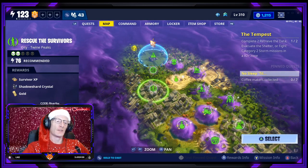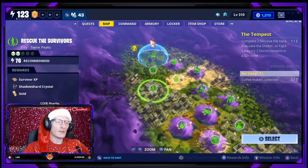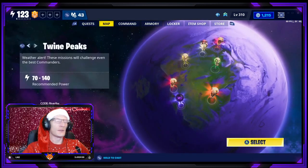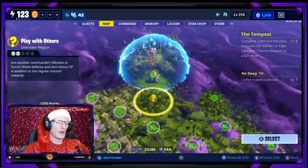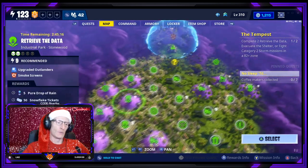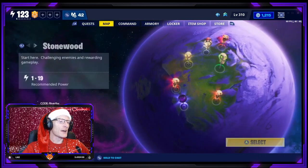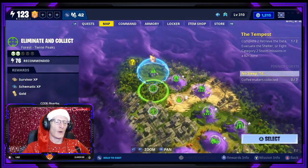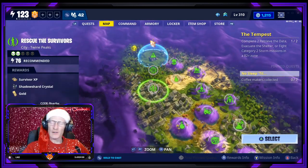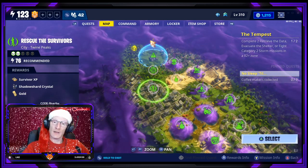When you go on to your map, any missions compatible with that quest will have a little white pulsing circle around them. It doesn't matter whether you're in Twine Peaks, Canny Valley, Plankerton, or even Stonewood — any of these will count and can be any power level. I am going to go into Twine Peaks only because I'm such a high power level. Let's get straight in and out and find these coffee makers.